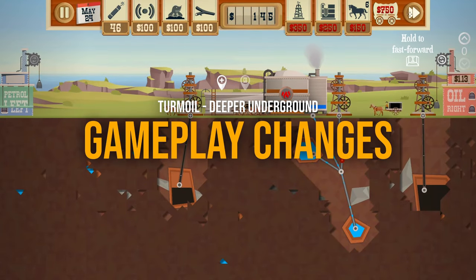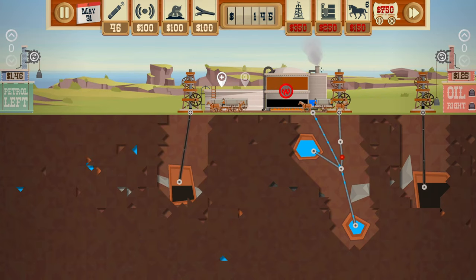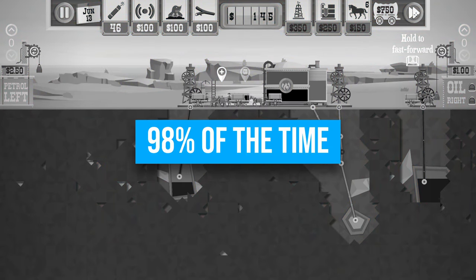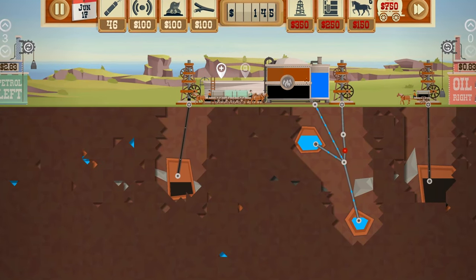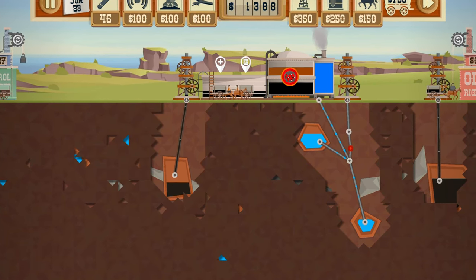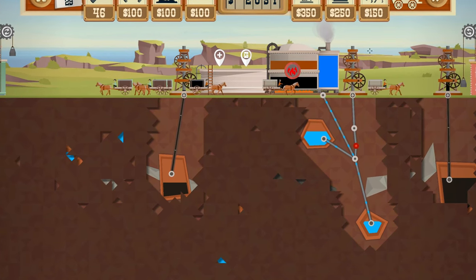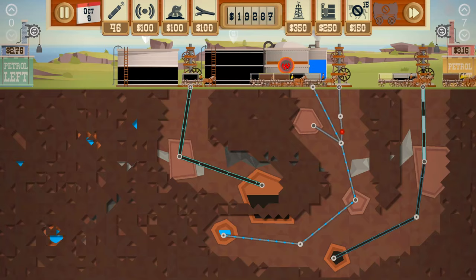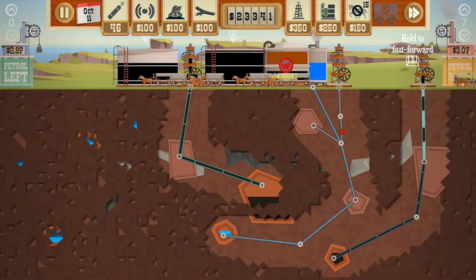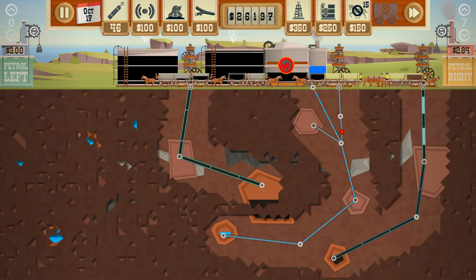Deeper Underground adds some significant changes to the core gameplay. First, there is a new resource — water. You use it to reduce digging costs and connect it to your refinery to produce petrol, which 80-90% of the time sells for way more than oil. The tricky part is managing your water supply so it doesn't spill out — thankfully there's no fine for that. But you'll need a lot of water to refine all the oil you find, and if your refinery overheats because it runs out of water, it will break down. So water management is key. One valid complaint is the lack of upgrades for refineries — a simple upgrade to increase refinery capacity would have made things a bit easier, but unfortunately that's not available.